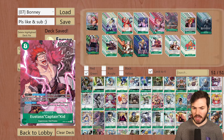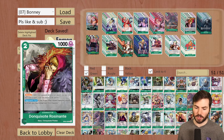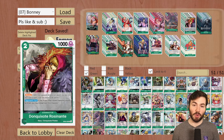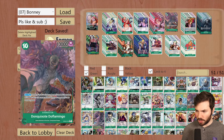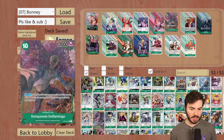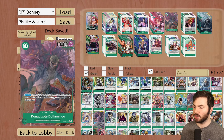Kidd is easier to kill nowadays past OP01 since there are a lot of removal effects. That's why we're running 4 of the 2-cost Rosinante from OP05, which is a blocker. On the opponent's turn, if one of your other rested characters would be KO'd, you may trash this character instead. This will prevent at least one KO effect on the Kid — your opponent has to use two KO effects in a single turn to get rid of it.